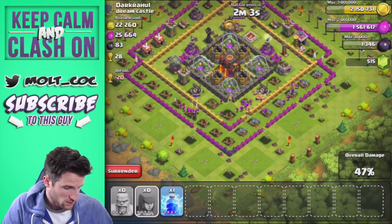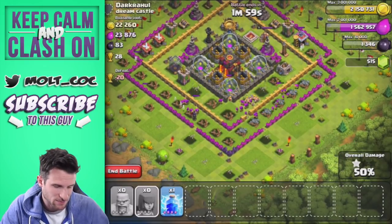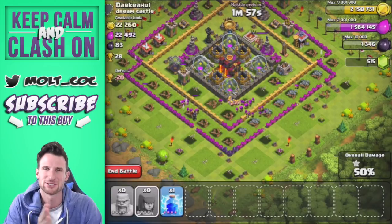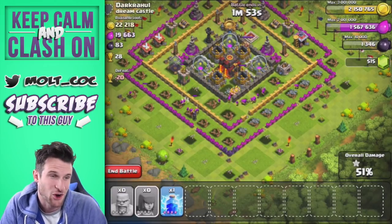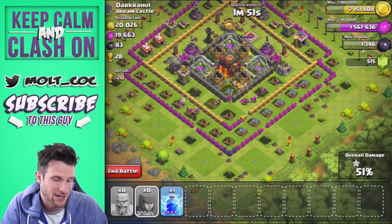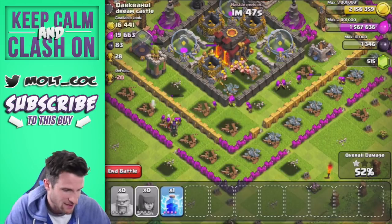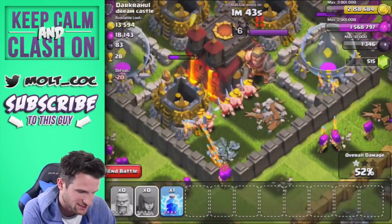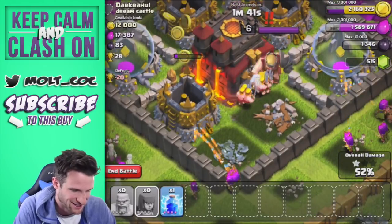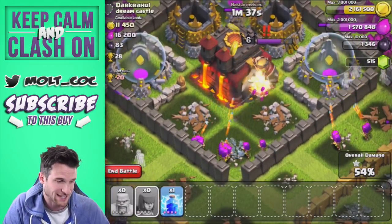We're going to let this finish up, see if we can get some loot from the center. We got some more gems for that — broke two million gold so we've definitely got some upgrades to do. I cannot believe this — this is a town hall 7 about to crush this town hall 10. Let's see what happens with his barbarian king and our barbarians.